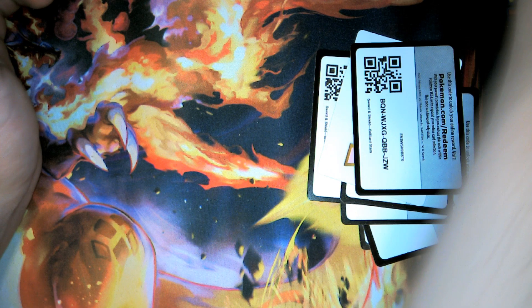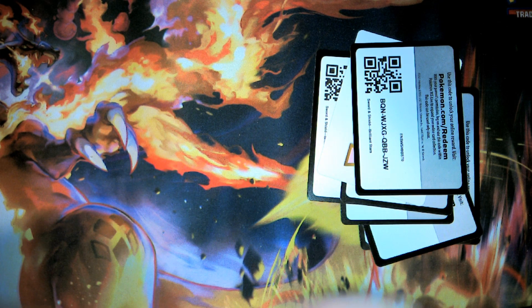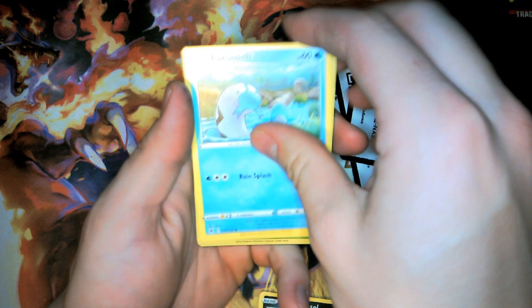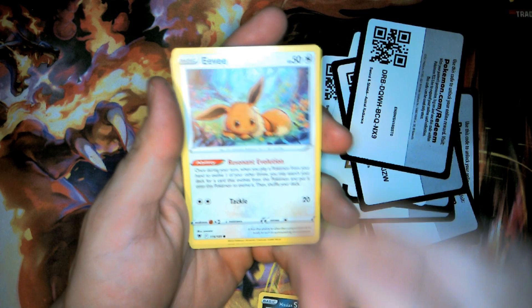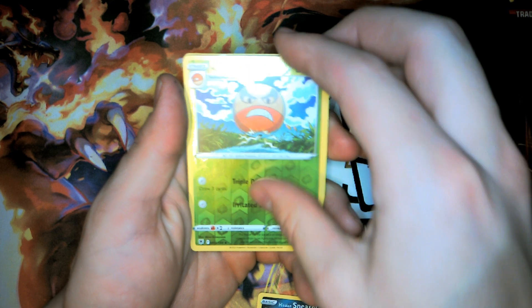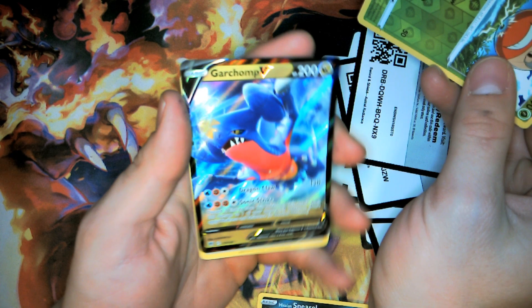Lost Origin is one of my favorites, but we're gonna start with Astral Radiance. There's your code card. We have a Sneasel, Barboach, Ponyta, Eiscue, an Electrode — and then we have a V coming in: we got a Garchomp V, let's go!